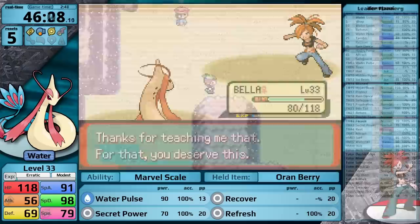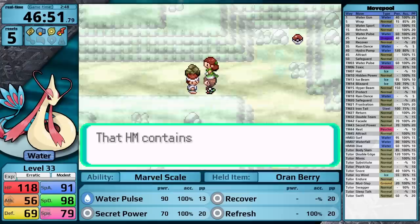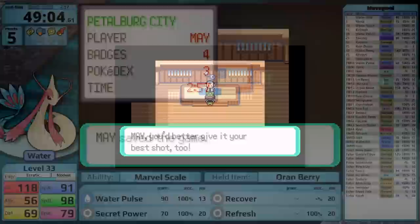On my way backtracking through the middle of the map, I stop by the desert to pick up a rare candy. After that, I have the pleasure of reuniting two lovebirds, I get Strength for my efforts, and then I head into the Petalburg Gym to face Norman.